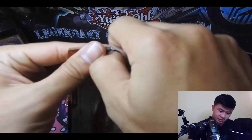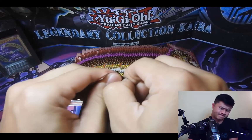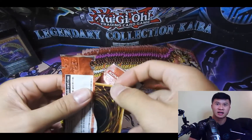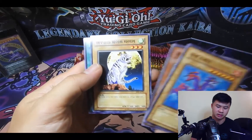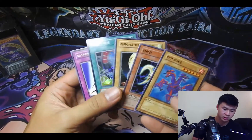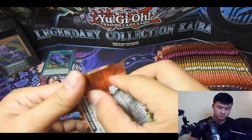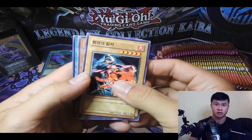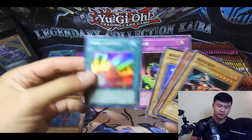Jinzo is one of the sought-after cards, also cards like Thousand Eyes Restrict, Imperial Order — which is the first non-monster card that's a secret rare print. We're starting off with a super rare Limiter Removal — not bad. Got some other old-school cards. These packs are way harder to open than the others I've been opening. We have another super rare — Fairy Meteor Crush.